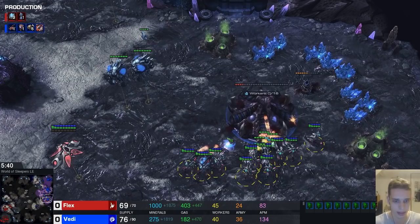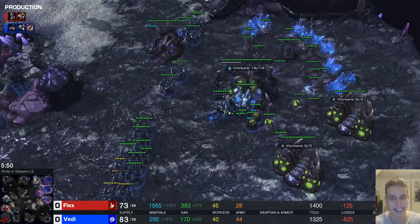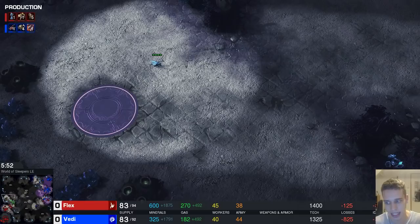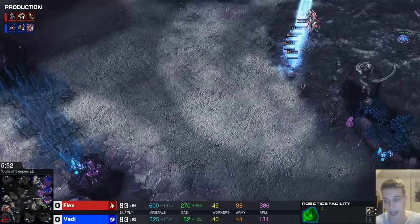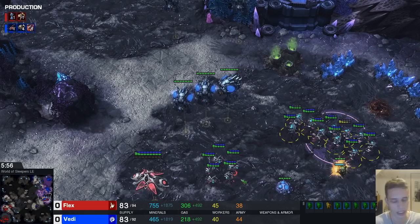That's our first major mistake — we always do three strikes and you're out; right now he has his first strike. He does get the hatchery. Movement is good, doesn't lose a lot of adepts. Ideally once you kill the third base, you want to take your own third base, start immortal production, get your dark templar, and get a bunch of sentries at home. You should be able to defend everything with that.